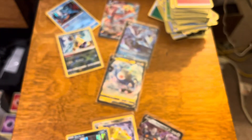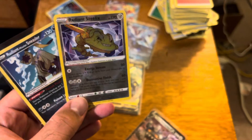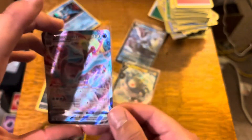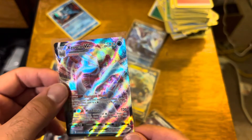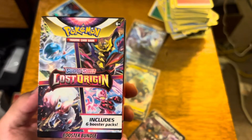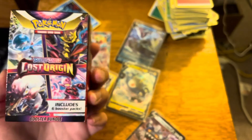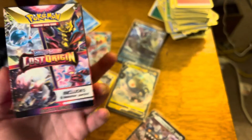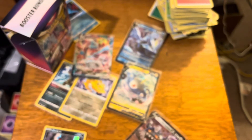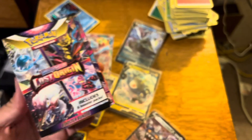Here's what came from the booster bundle, and this is what came from the three-pack blisters. Not mad about this — two great radiant cards and we did get the VMAX. So that's going to end the Lost Origins opening. Early opening, booster bundle, some three-pack blisters. Look in your stores — it released early, up to two days early I started seeing Lost Origins. Guys, please watch this video, please like it, please subscribe if you haven't, leave a comment down below — everything helps. Thank you for stopping by, thank you for watching, and maybe you'll see me next time.